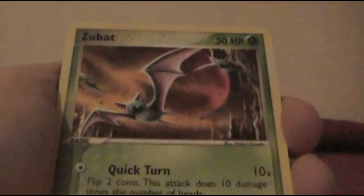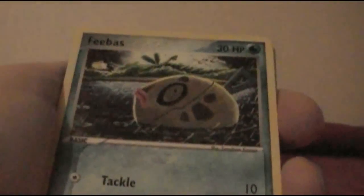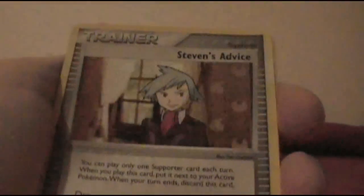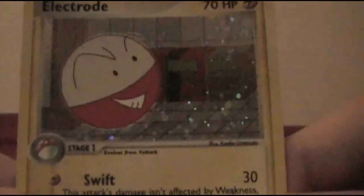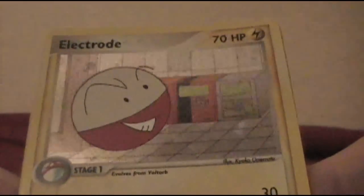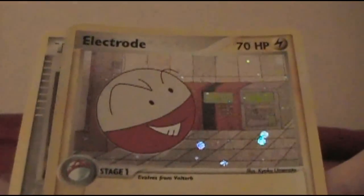Starting off — Zubat, Totodile, Metatite. I don't think I've gotten that Fubass. Surskit, Steven's Advice — I don't need no advice from you. There we go! That's what I'm talking about! Right out of the starting gate, a holo. And a kind of hilarious-looking Electrode. That's pretty cool.